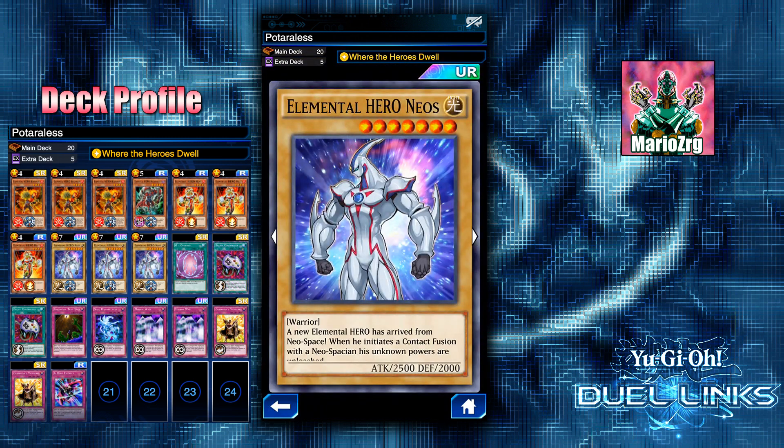This is very important for two things. Number one, you get a four-star 2,500 attack monster. It gets over Red Eyes, it gets over Phoenix — it's just really good even if it only lasts until the end of the turn. The second part is you're milling Elemental Hero Neos into the graveyard, thinning your deck, and eliminating a chance of drawing into this card, because you really don't want to draw it. But you have to run three to help with the consistency of the deck.